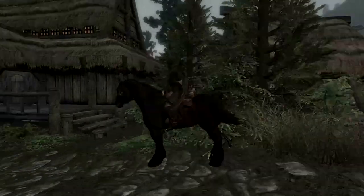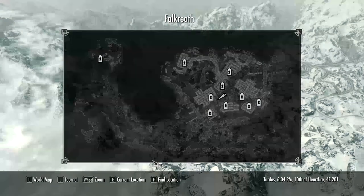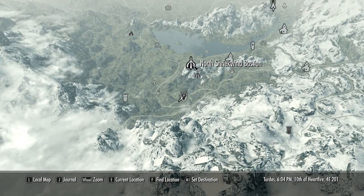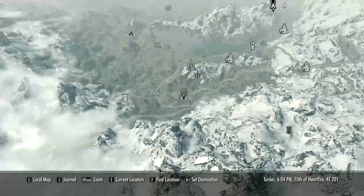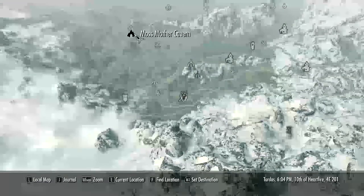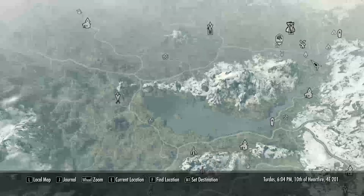There are a few things to do outside of town. Checking the map and quest journal — need to find Runil's journal inside Moss Mother Cavern, and destroy the vampire Vegar. Moss Mother Cavern is the next destination.